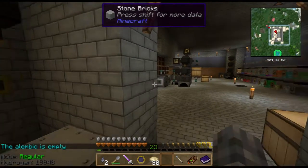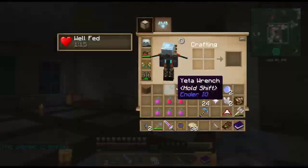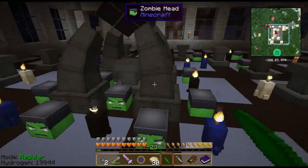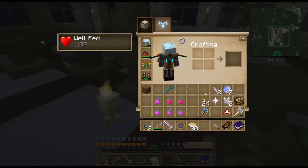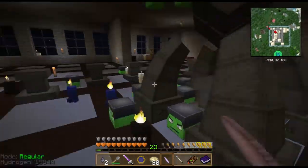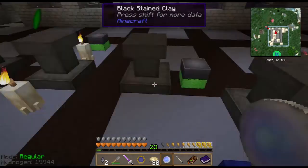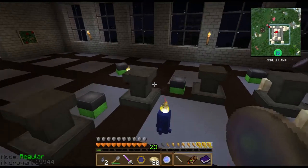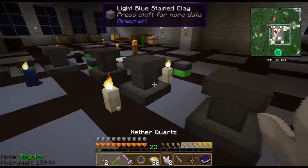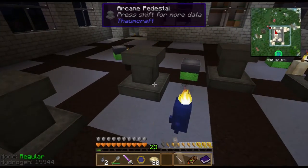If it wasn't for the fact that my Sojourner's Sash increases my walk speed as well as giving me step assist, I could almost unequip it now because I've got boots with high step. You've got an excess of mobility aids. Yeah, I kind of like to keep my options open. I'm actually looking forward to trying out the Boots of the Traveler again.